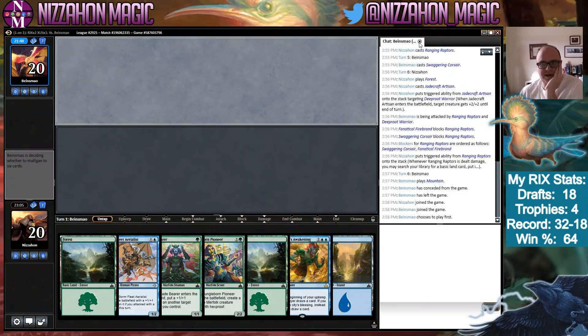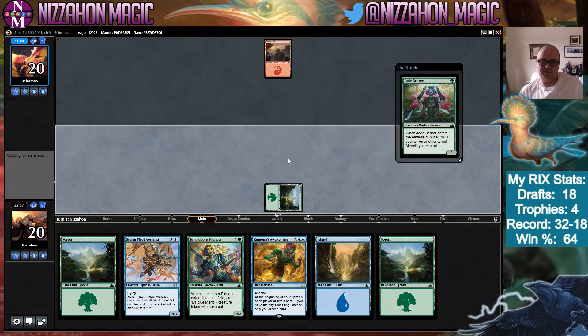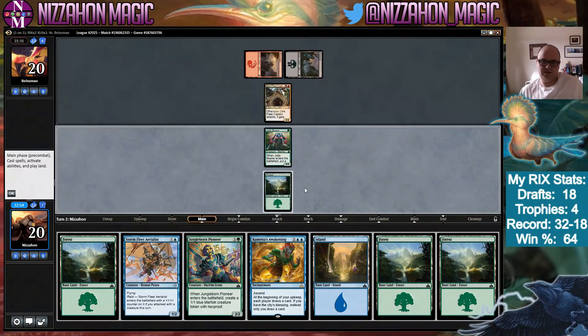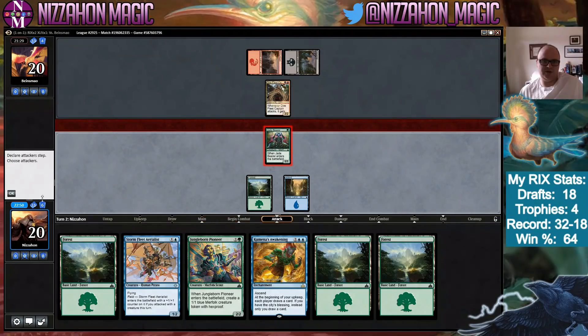In this hand I may actually just play Jade Bearer to get Stormfleet Aerialist online — just play Jade Bearer as a one-mana 1/1. It's not what I want to be doing but I think it's what I'm going to do. Although if they play a two-drop, it's kind of a pain. Maybe we just let her go and trick them into thinking we have a combat trick.